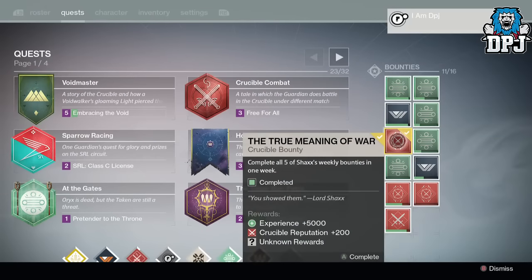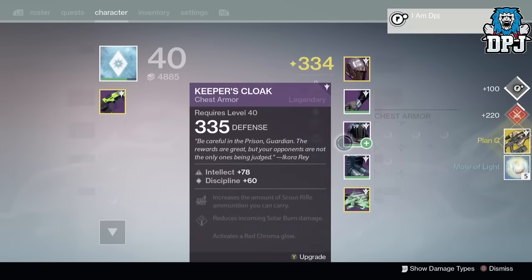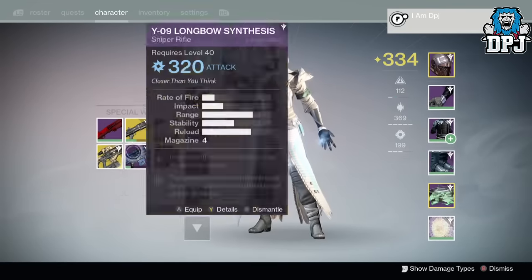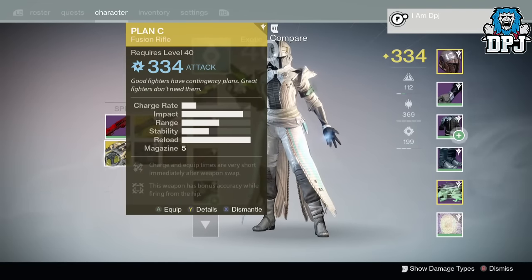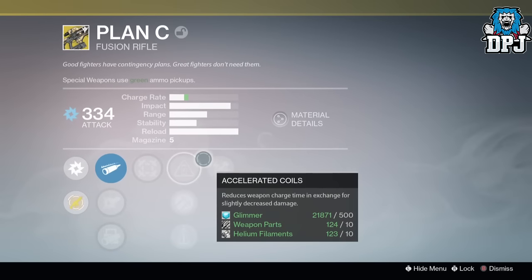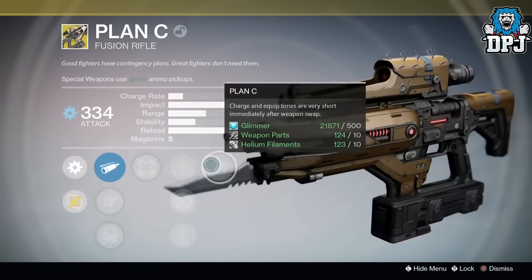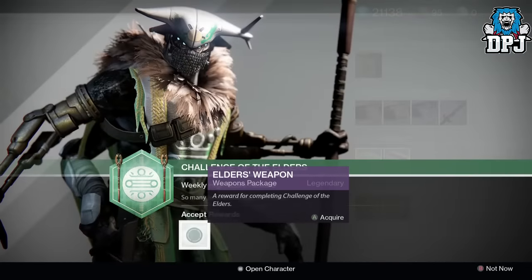Moving on to my Warlock, from the True Meaning of War I received the Plan C exotic fusion rifle, dropping at 334 attack. I actually didn't own a Year Two version of this weapon as I refused to buy it from the Vault, but after seeing how people beast with this in PvP I was half tempted to go buy it — so I'm glad I got it as a drop.